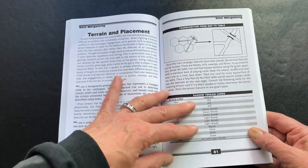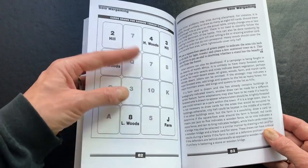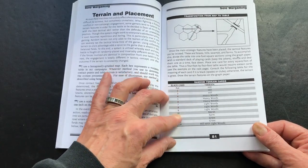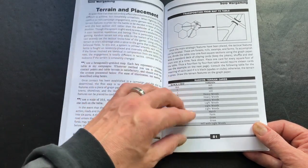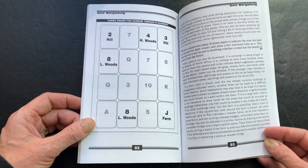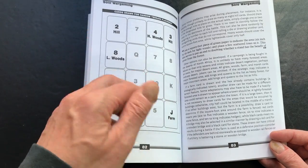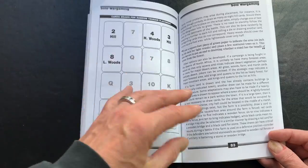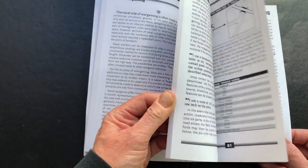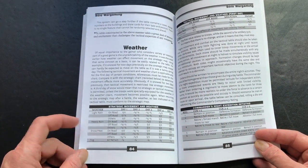There is a cool section here that uses playing cards to create random terrain. You can see the chart for the random terrain cards, based on any deck of poker cards you might have, showing what each terrain type might mean. I think I would need to do this and then maybe draw my own map, because I'd be distracted by the actual faces of the cards. But it's a really quick and easy way to get a map going with something you very likely already have around your house.